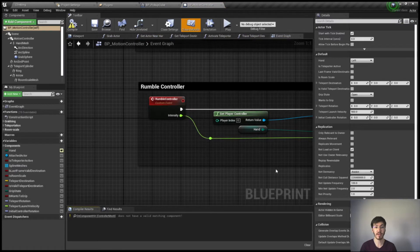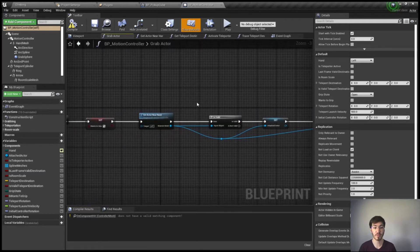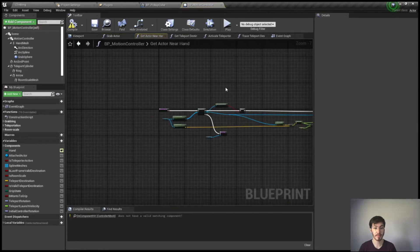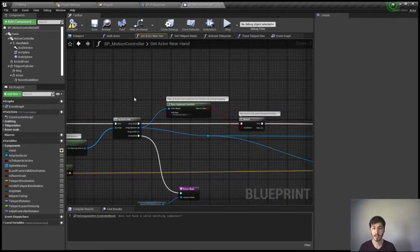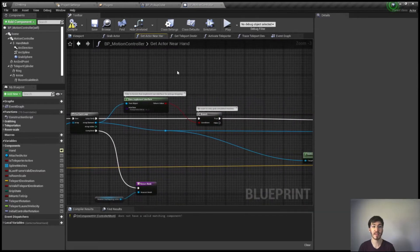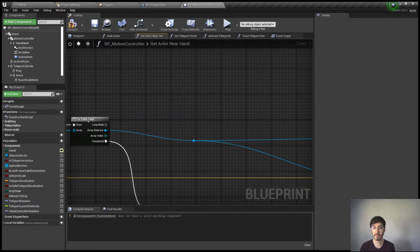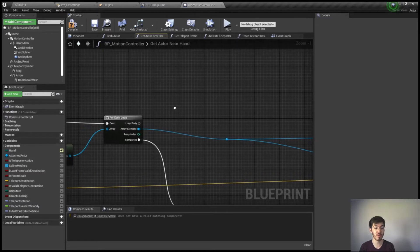You could quite frankly use a lot of what's already given to you in the default VR actors. I'm going to make some modifications though. We need to modify the get actor near hand — as you can see it's set to simply identify when it has the pickup actor interface. I don't want to rely on that though since it's not a pickup actor.